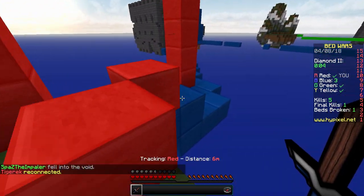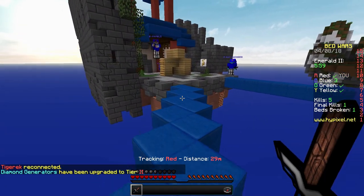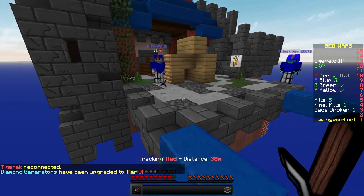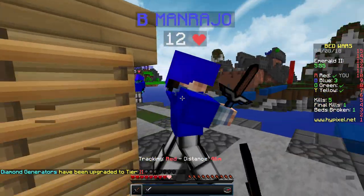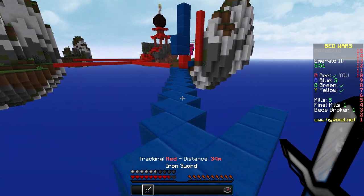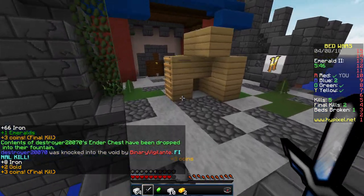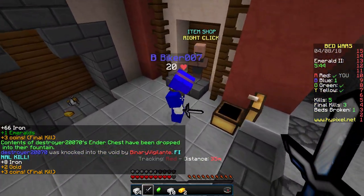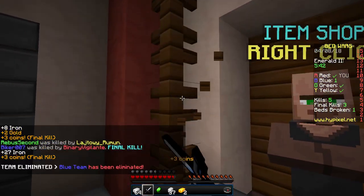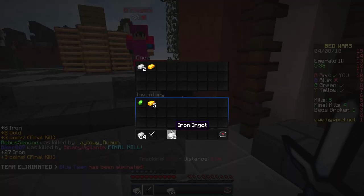We can now finish off blue as their bed is gone. I almost fell in the void — hello to the guy using a bow, doesn't matter. I got another guy, and that guy is dead too — there we go, we finished off the blue team!